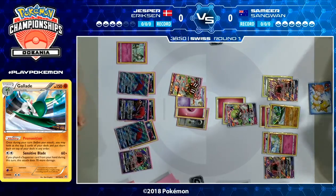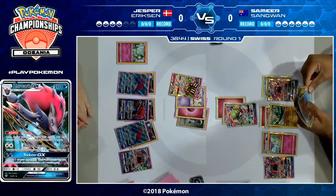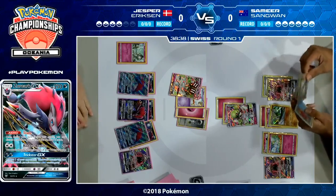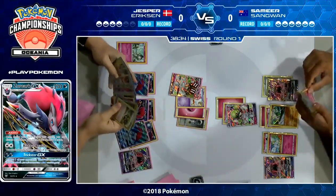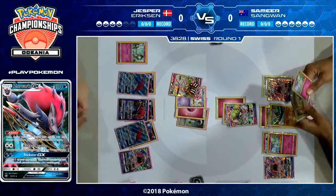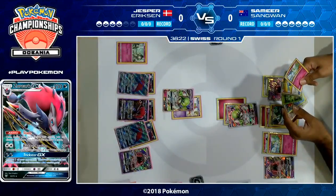It's going to be a bit tough for Jesper to get a knockout here. You need kind of eight total energy to knock out a Gardevoir GX — we're at four right now. It is possible with Double Colorless Energy, a Secret Spring, and a Choice Band, but it seems unlikely. He does have the power of Trade on his side. The other route would be a second Gardevoir coming out with a Double Secret Spring and a Double Colorless Energy, but I think Jesper's realized it's not going to happen.